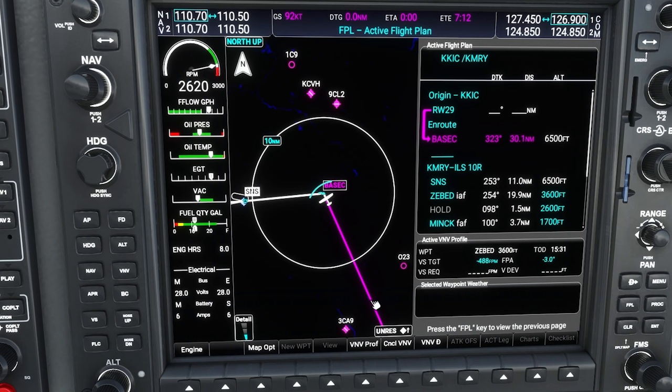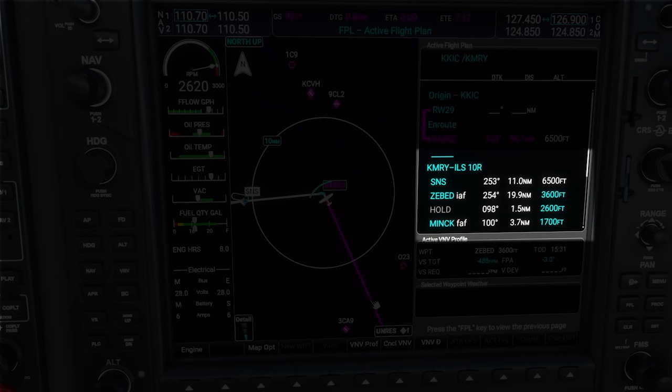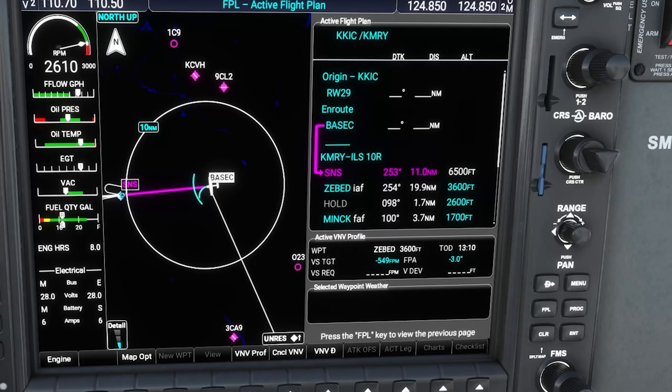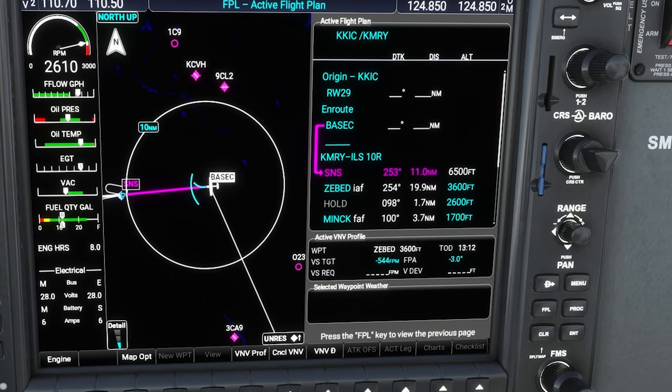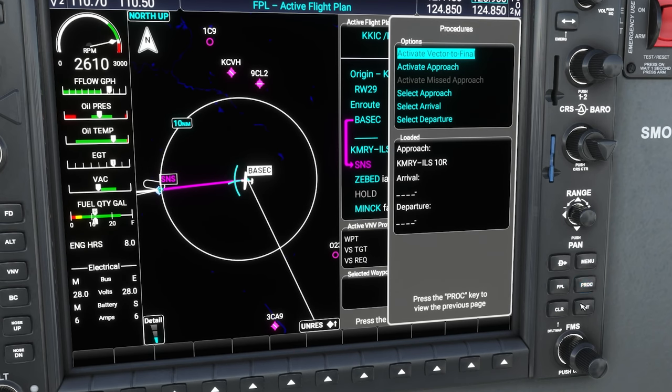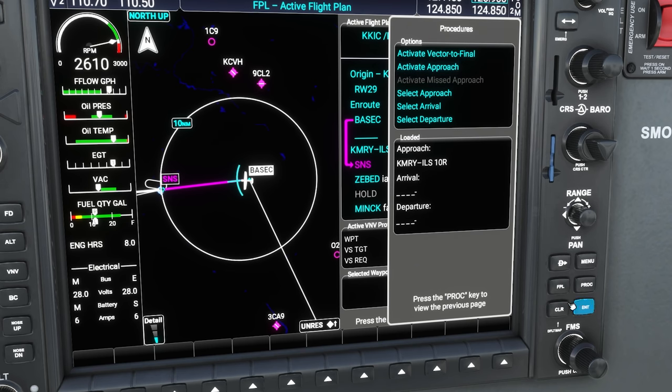ATC cleared us for the ILS 1-0 right and gave us the transition, which is Sierra-November-Sierra. We can see that's already in our flight plan — SNS is our first waypoint, so that matches what we expected. ATC also said cleared to SNS, and SNS happened to be the waypoint we just turned toward. But if we weren't heading there, we could hit the procedure button and choose activate approach, which simply makes the first waypoint in the approach our active waypoint.